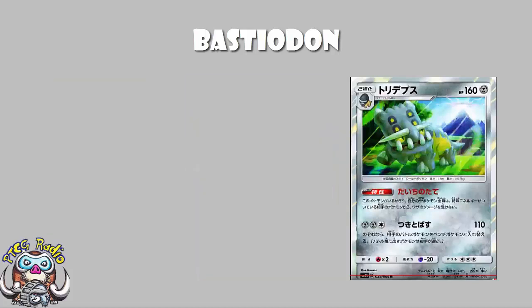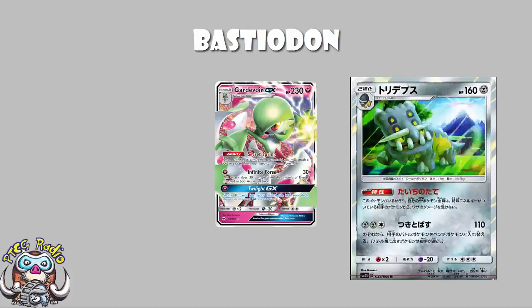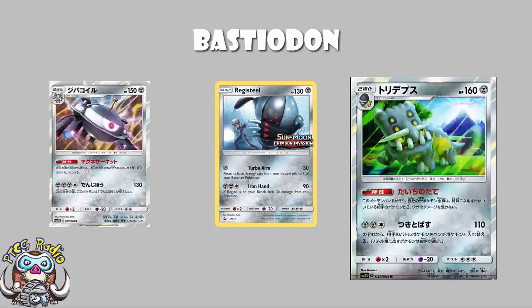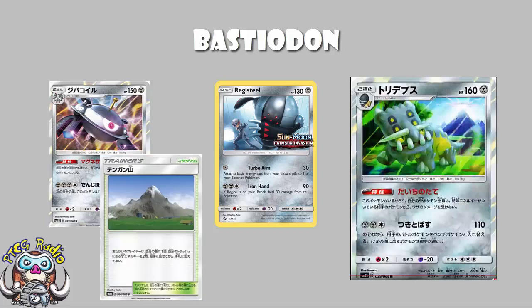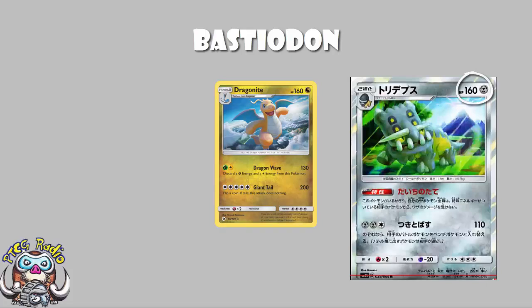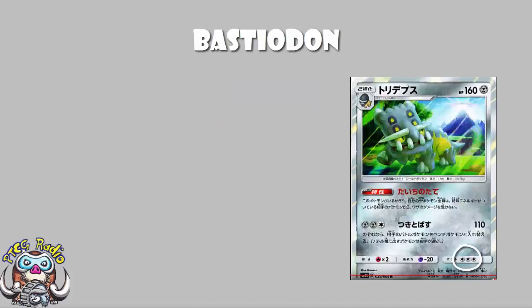It is a Metal Pokemon - this is good, because you are hitting weakness against stuff like Gardevoir. Now, there's a very good chance that with all the Metal support that's been going around, Gardevoir is going to see a huge drop in play. But you've still got stuff like Registeel, which is really good at accelerating energy to bench Pokemon. We've still got Magnezone, that has an ability that allows you to attach as many Metal energy as you like during your turn. And we've still got the upcoming Mount Coronet Stadium, which allows you to grab two Metal energy from your discard and put them into your hand. Metal is getting a lot of support. 160 HP is up there with Dragonite and all from Sun and Moon, and is actually a little bit higher than most Stage 2s revealed from Ultra Prism so far. Retreat cost of 3 is quite high, but we've got Heavy Ball, so I can live with that.